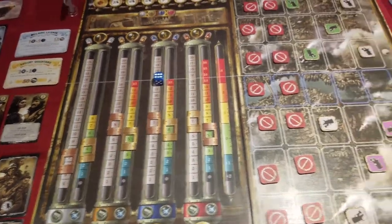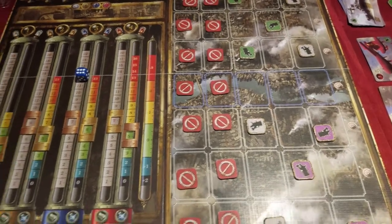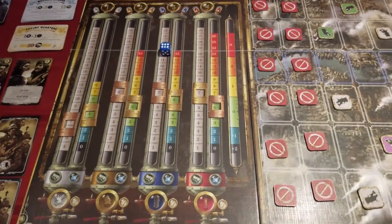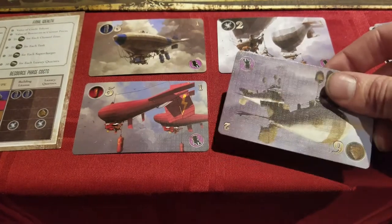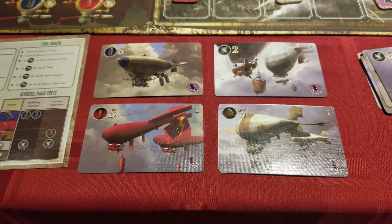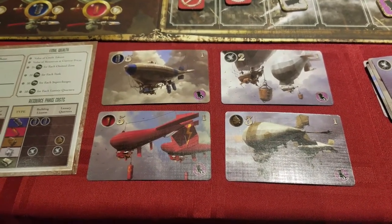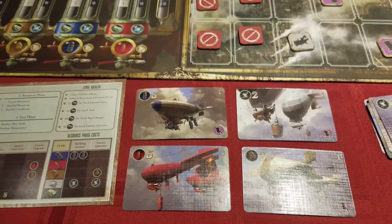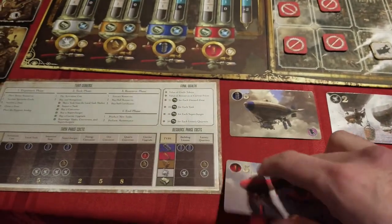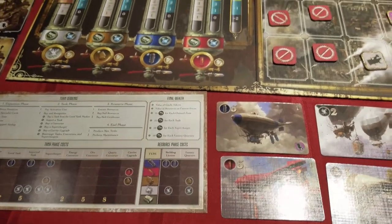With two players, two columns are blocked off; with three, one is blocked; and with four or more, the entire map is used. Each player receives one starting airship for each resource, though they can upgrade one for free at the beginning of the game. Although illustrated competently, these serve no purpose other than to store your resources — they don't fly or exhibit any other attributes, effectively floating warehouses. You can upgrade them, increase their capacity, and that is all. A veneer thematic thus far.